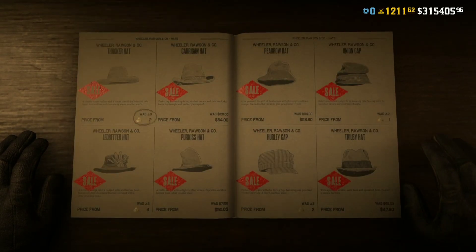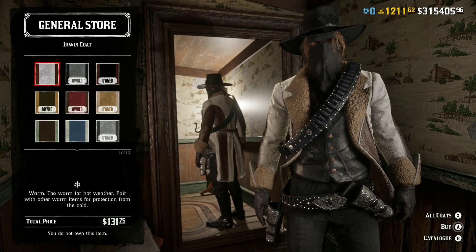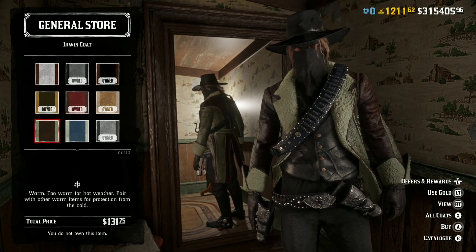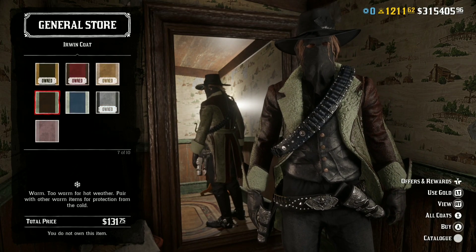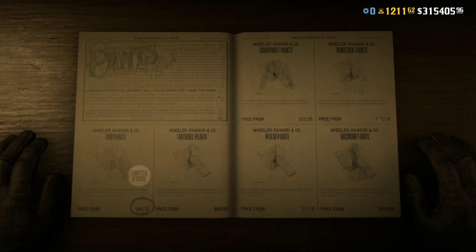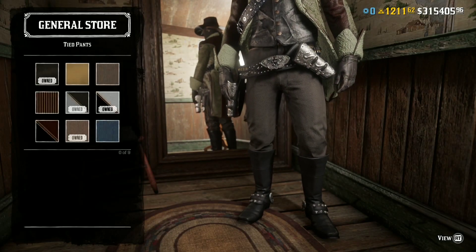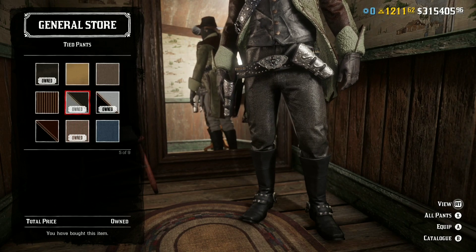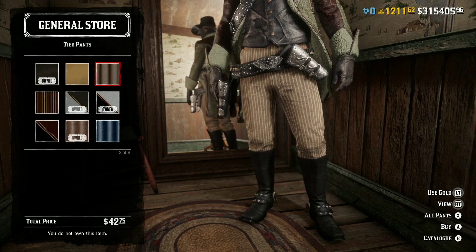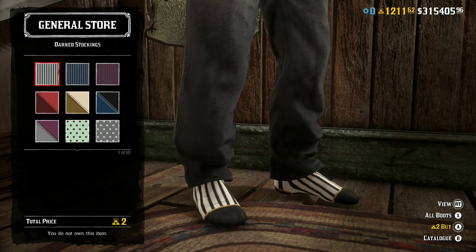The Erwin Coat is returning to Red Dead Online right now — a lot of people have been asking for it, so log on this week to grab it. The Tired Pants have also made their way back into Red Dead Online this week, pretty cheap as well. And socks are back too.